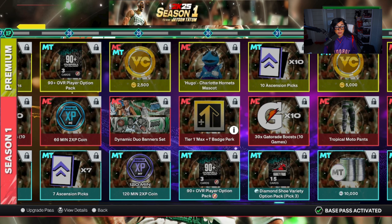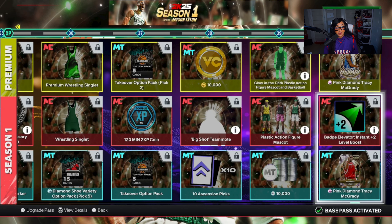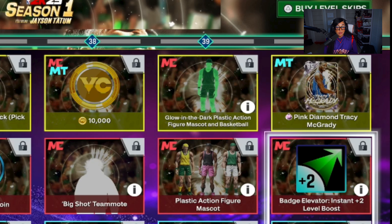You get max plus-1 Tier 2 at level 15, and max plus-1 at level 30. At level 35, you get a 15% rep boost off sleeves. At the end of the season, there's a cool wrestling singlet. At level 40, you unlock Badge Elevators instant plus-2. They're also introducing a new mascot — a plastic action figure — both a regular version in the regular season pass and a glow-in-the-dark one in the premium pass. I might be getting the premium pass for season one; I'm a cosmetic fiend.